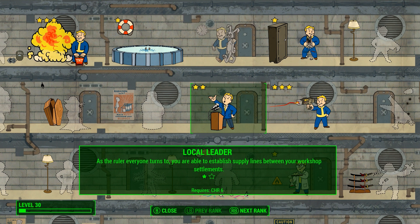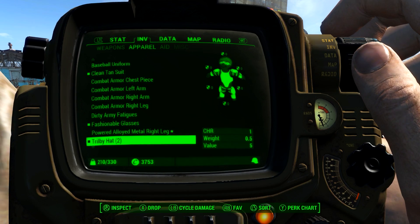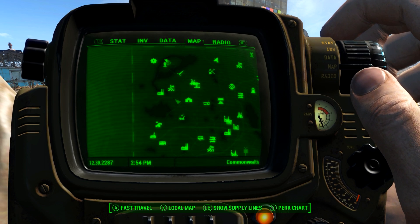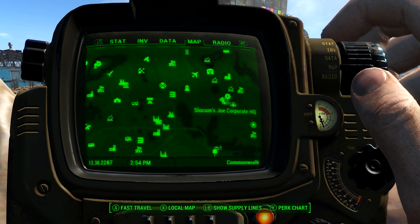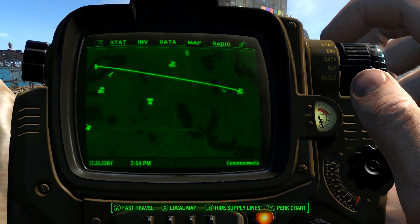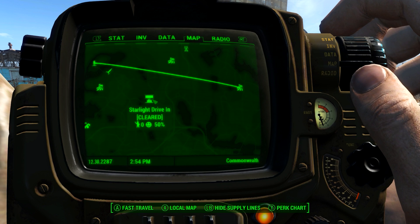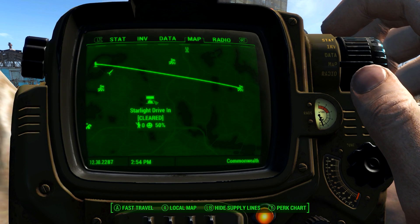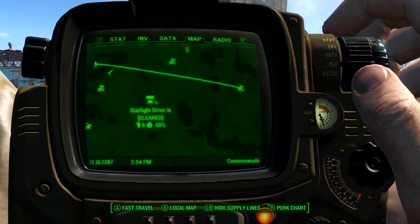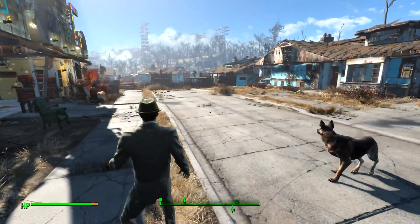As Local Leader, you are able to establish supply lines between your workshop settlements. When you've got that, you want to choose which two settlements to join together. I already have one joined — I've got Sanctuary and Green Top Nursery linked. I've been over at Starlight Drive and totally cleared it out, and I'd like to link Sanctuary to that, so let's go and find a settler.